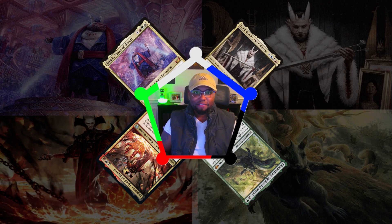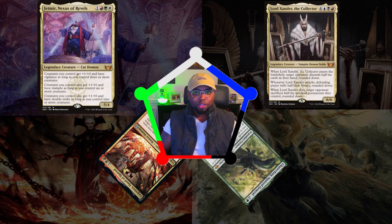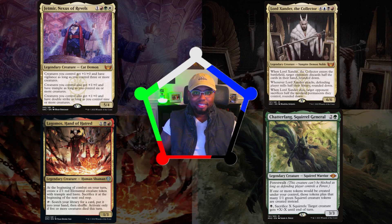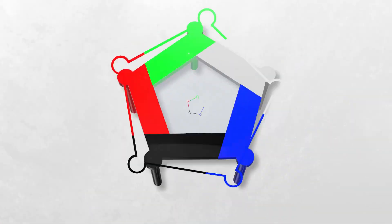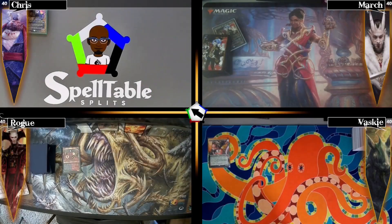A big thanks to March, Rogue, and Vaski for letting me record this game of Commander. I'll be playing my Jetmir tokens deck, wanting to make tokens as fast as possible and close the game with my commander's overrun effect. March is playing Lord Xander vampires trying to interact with the board and gain life. Vaski has a Chatterfang Squirrel General creature token deck trying to drain out the table. Rogue is playing Lagamos Hand of Hatred, keeping boards clear and accruing value by tutoring up exactly what he needs.